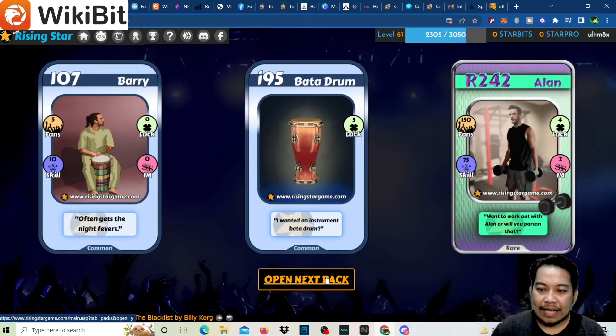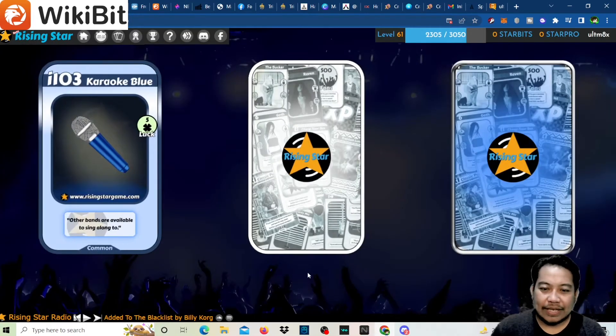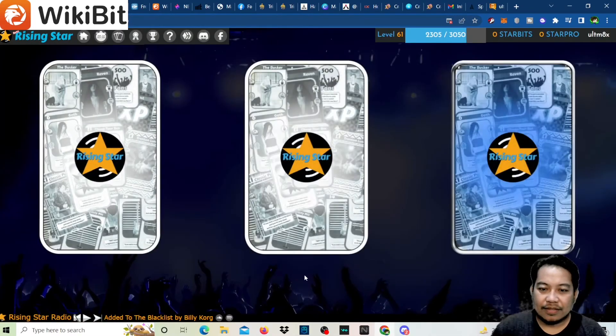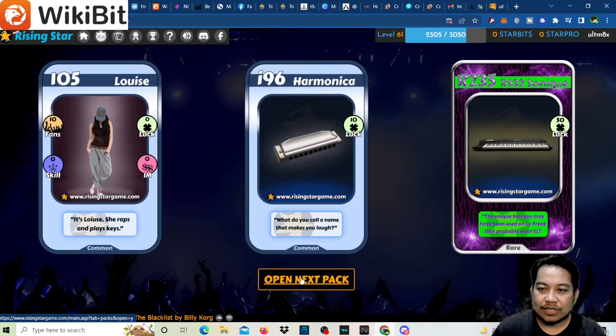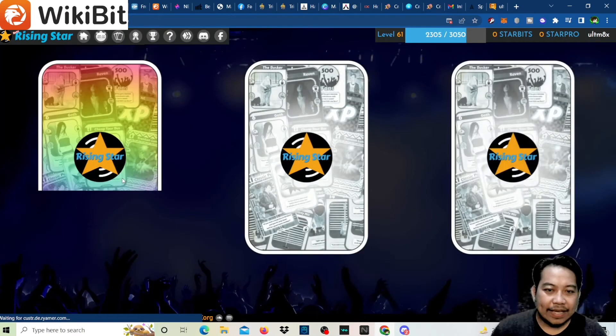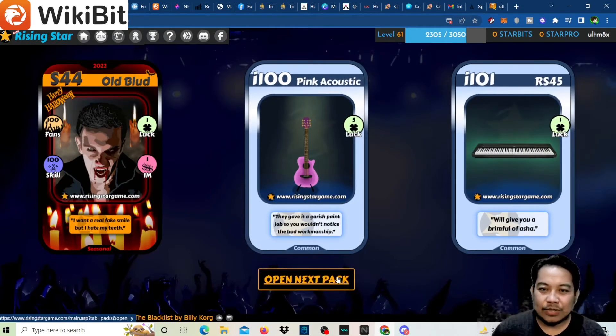We have Alan who's at the gym, and a Sparker — no legendary yet. Wait, I thought this was a legendary but it's a seasonal card — it's Old Blood! That's our second Old Blood. We still need eight more.